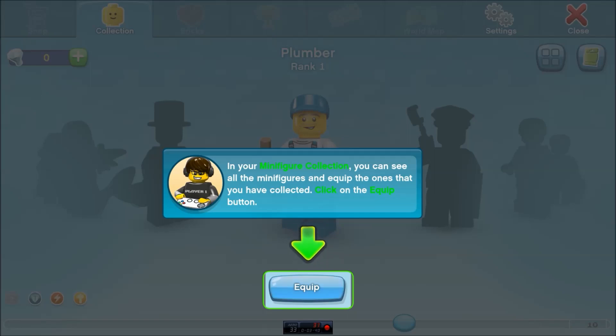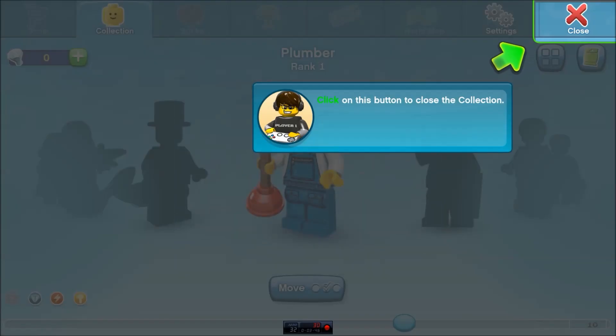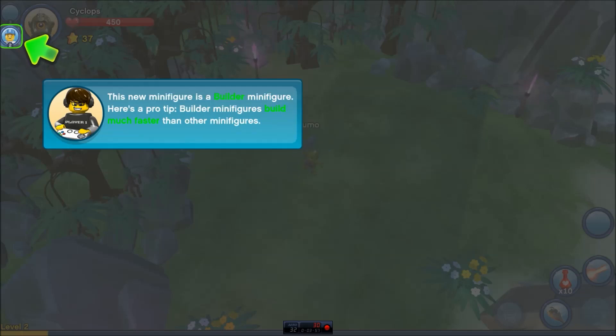Sweet. Click on the equip button. Select a slot for your minifigure. Let's do this. Click on this button to close the collection. Now you can switch between two minifigures in combat. To switch to the new minifigure, press two or click on this button. This new minifigure is a builder minifigure. Here's a pro tip: builder minifigures build much faster than other minifigures. Good to know.